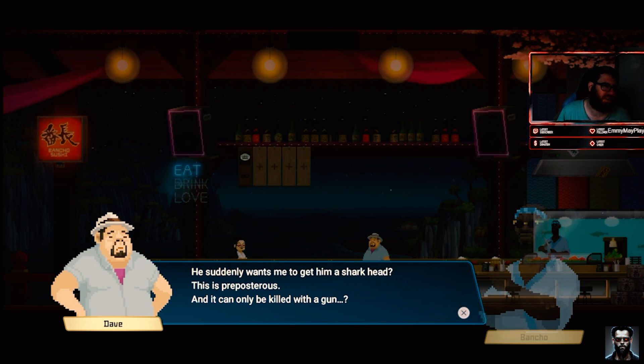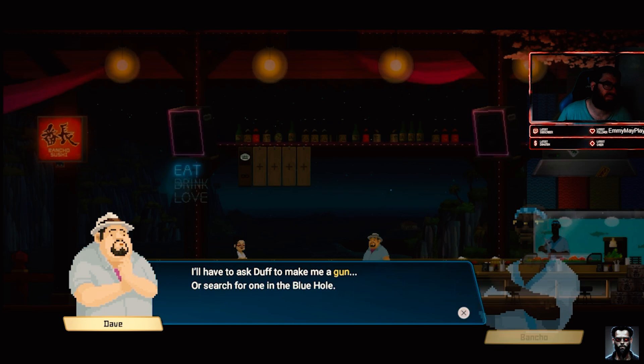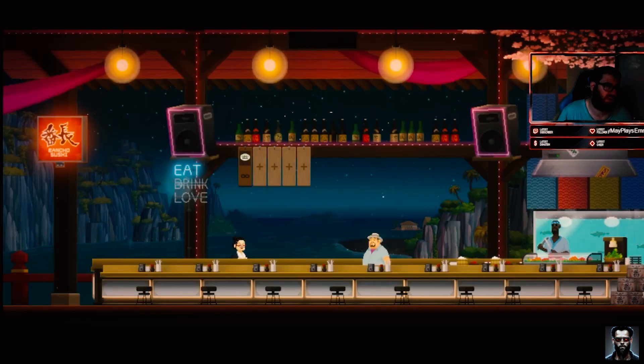He suddenly wants me to get him a shark head — that's preposterous. I can't pronounce that one... that's preposterous. I know how to say it, I know what it says, but I can't spit it out. And it can only be killed with a gun — I'll have to ask staff to make a gun, or find one in a blue hole.